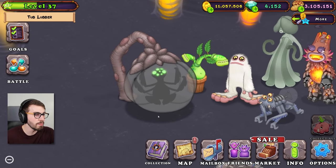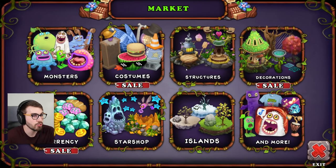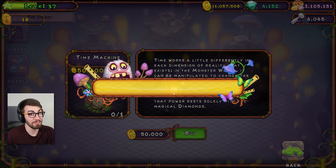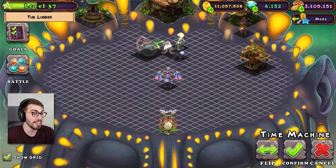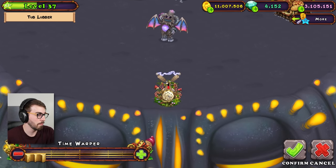This is the one with that creepy little spider begging to be released. Release me! Let's really soup up this island, get some structures up in here. I'm gonna get a time machine. Time machine's pretty cheap. I don't really mess around with the whole time machine thing very much. I've only done it like once or twice. Boop.